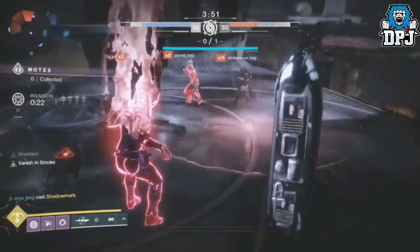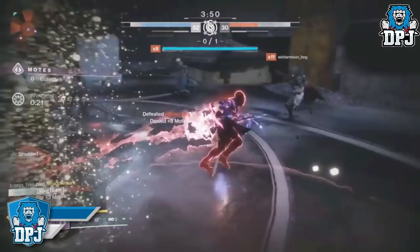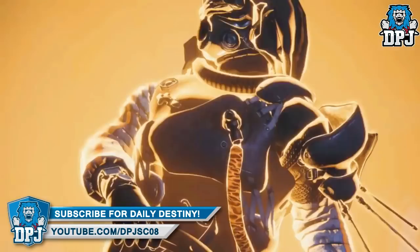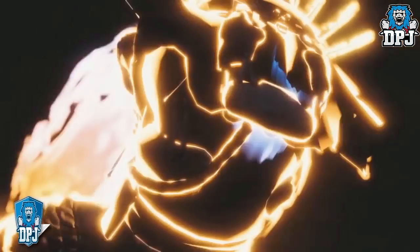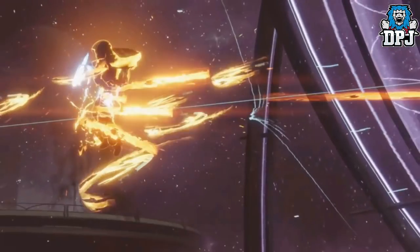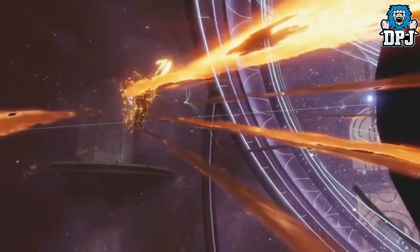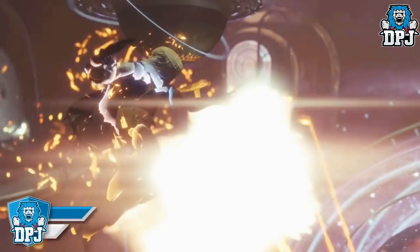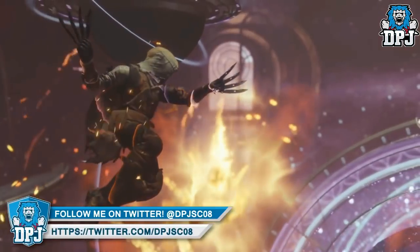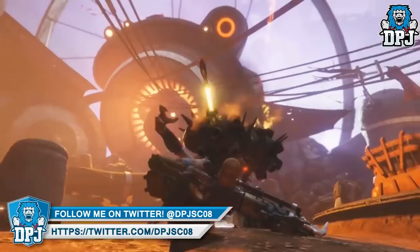The Hunter Gunslinger tree is called Way of a Thousand Cuts. The knife trick melee flings out a fan of burning blades; killing burning enemies recharges your knife attack, and burning enemies also recharge your dodge. The super is called Blade Barrage, which doubles down on your knife skills to expel a volley of explosive knives.